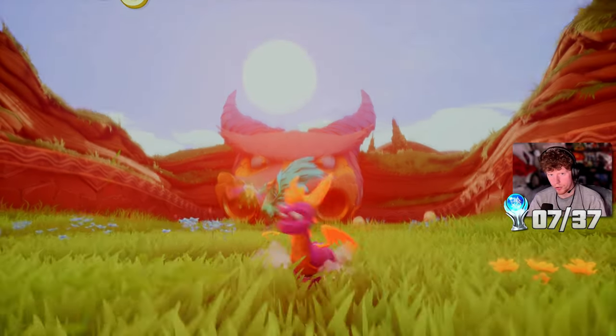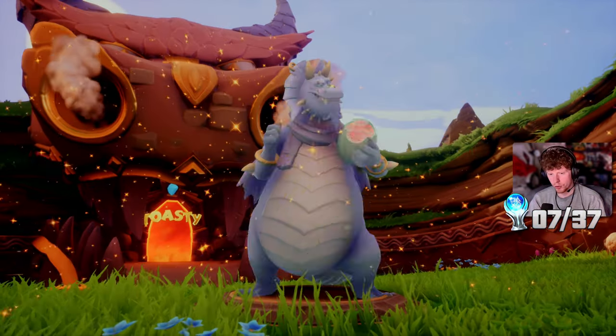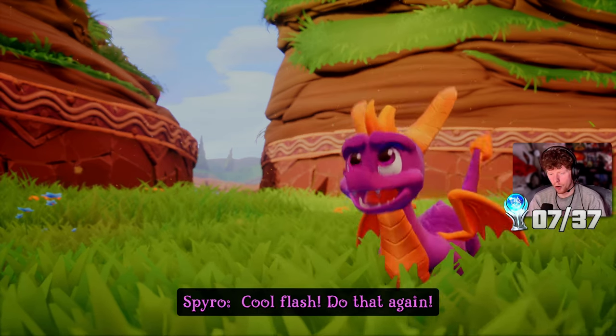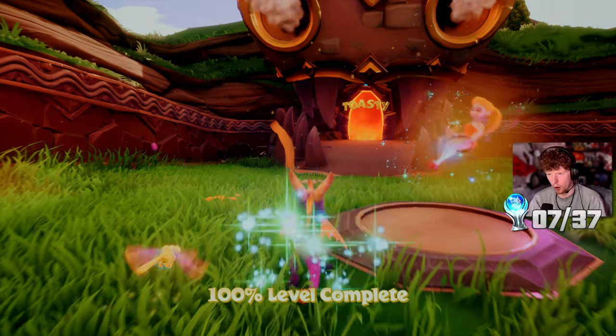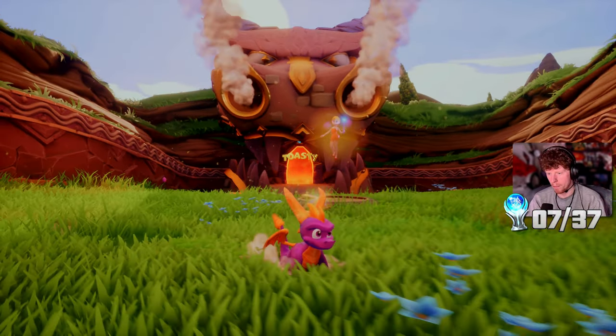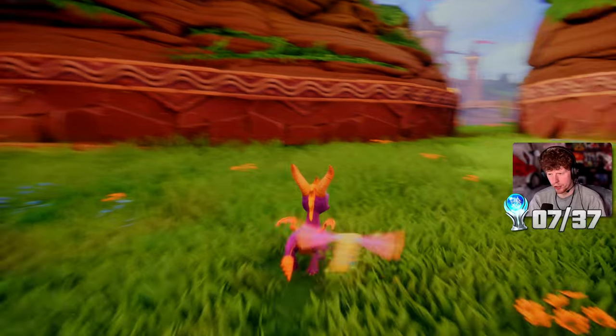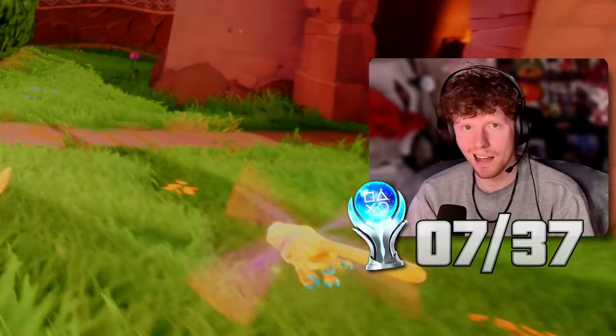We've got 100 out of 100, and this is probably the last dragon for this open world area. Our dragons found - nice. So we're probably 100% complete. That's the open world area. We can take on Toasty, this world's boss. We'll leave him for now because I'm pretty sure we've got another two or three levels to do. We'll tackle the boss last.